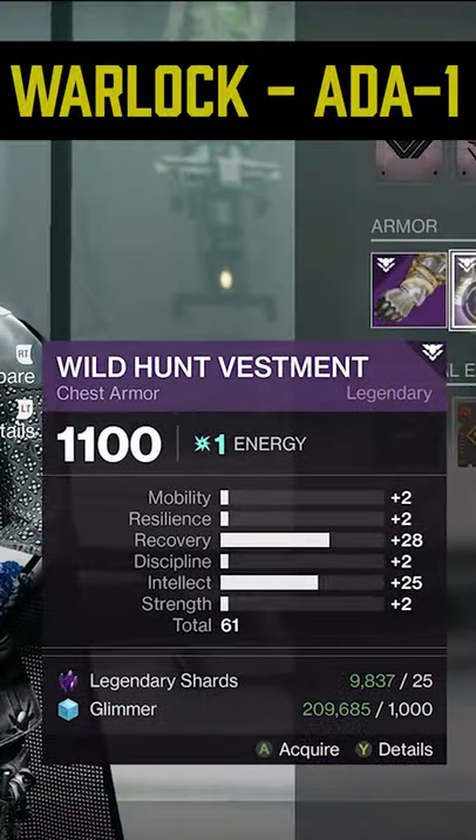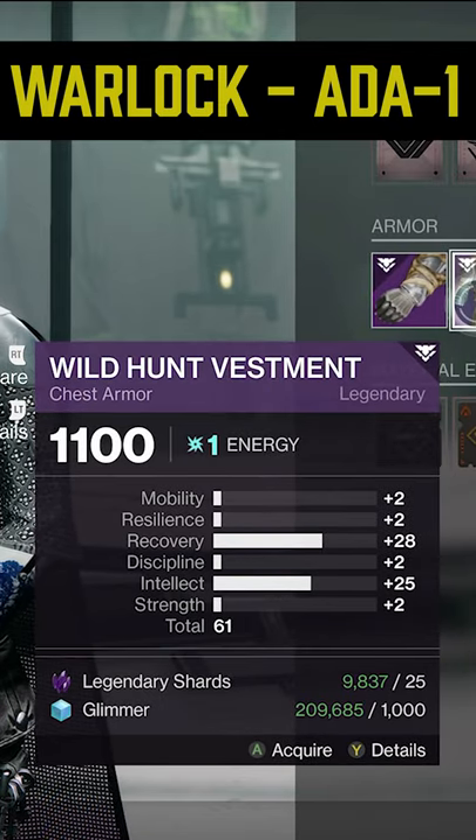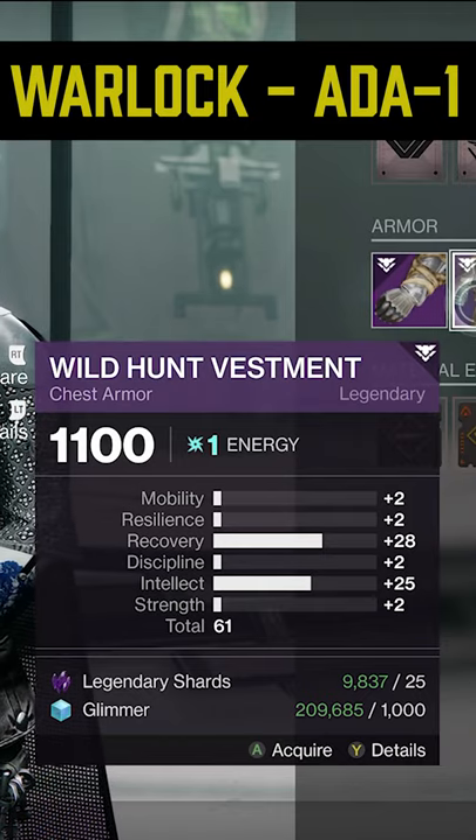And now what you've all been waiting for — the Warlock piece. This is a must buy over at 801: 28 recovery and 25 intellect with a total of 61 stats. This is a great piece to add to your PVE and PVP builds, so definitely pick at least one of these up.